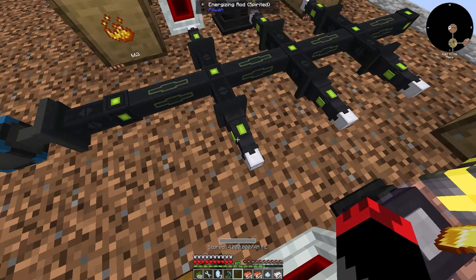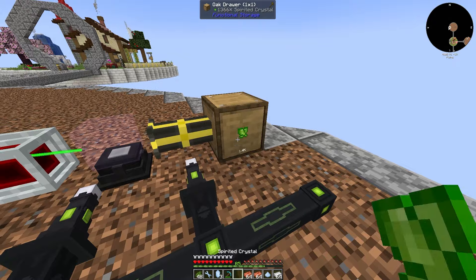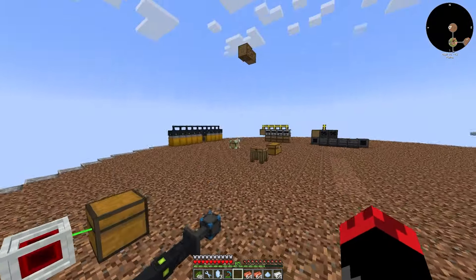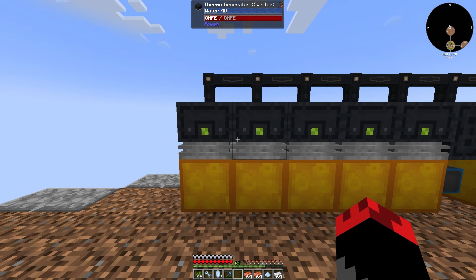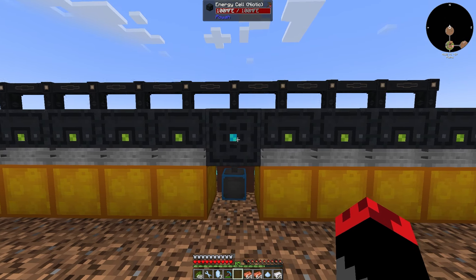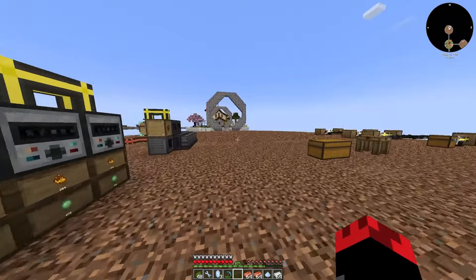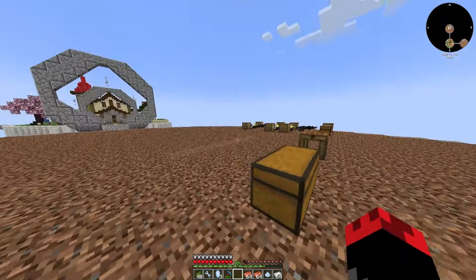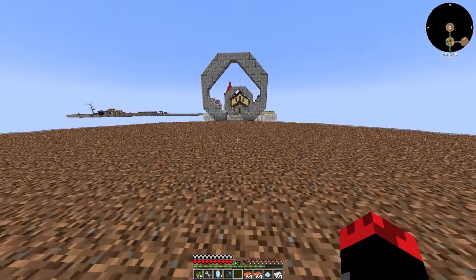We upgraded the rods and the cable — we have a lot of this stuff over here, I'm loving it. We also upgraded the thermals over here as well, gonna make more but for now I'm doing pretty good on power. Upgraded the energy cell to the third tier and we'll do the fourth tier in the near future. I think we're doing pretty good, and I'll be doing a little base expansion over here soon.